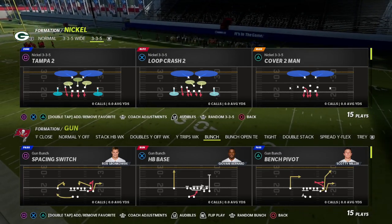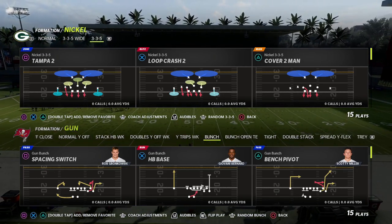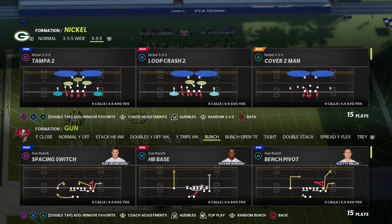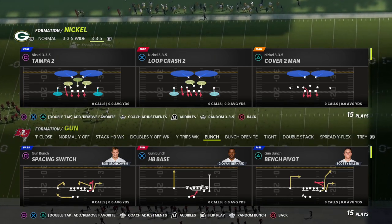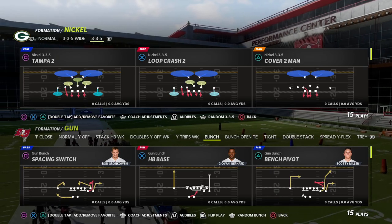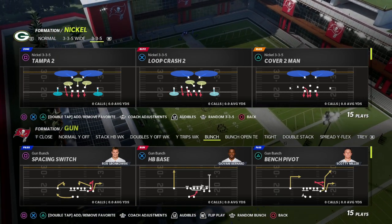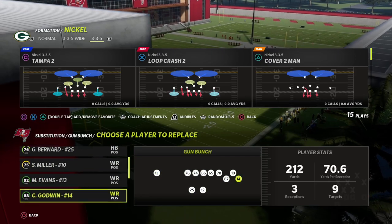In this video, I am literally going to walk you step-by-step through what I believe to be the best passing concept in Madden 22. We might be able to get into two different ways to run this, but the first way is by far the best way, and it will really help you break down the defense. This comes out of the shotgun bunch formation in the Washington football team playbook, but you can find this in almost every single bunch in the game. It's the secret sauce of the bunch that not a lot of people have really dove into this year.